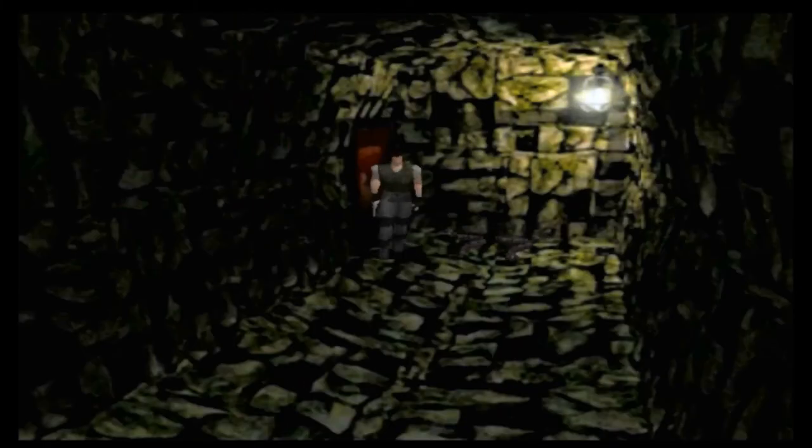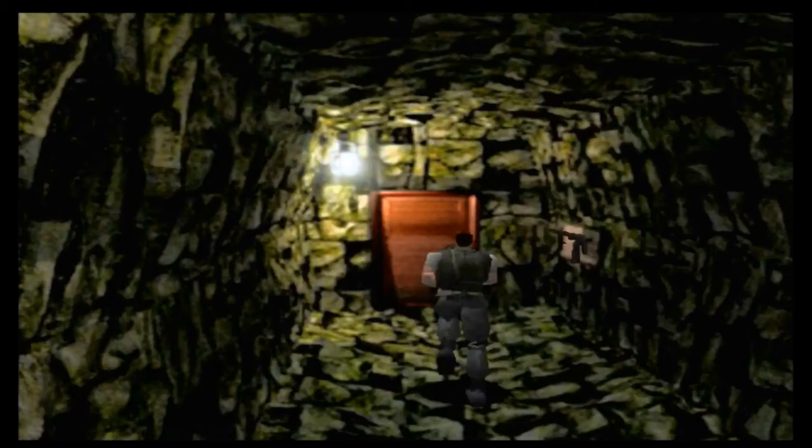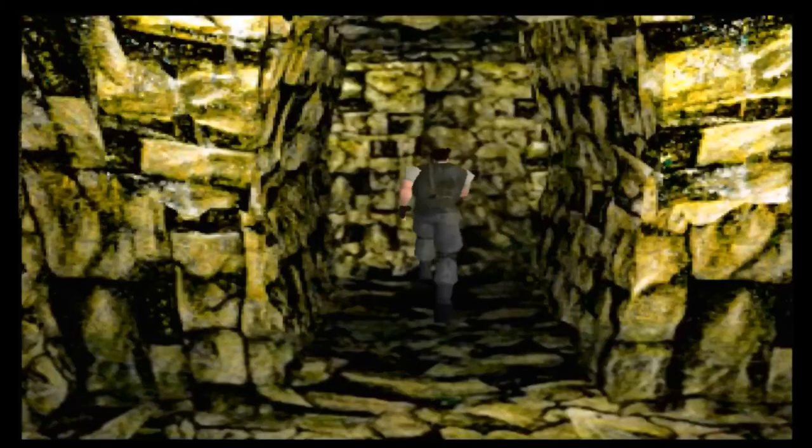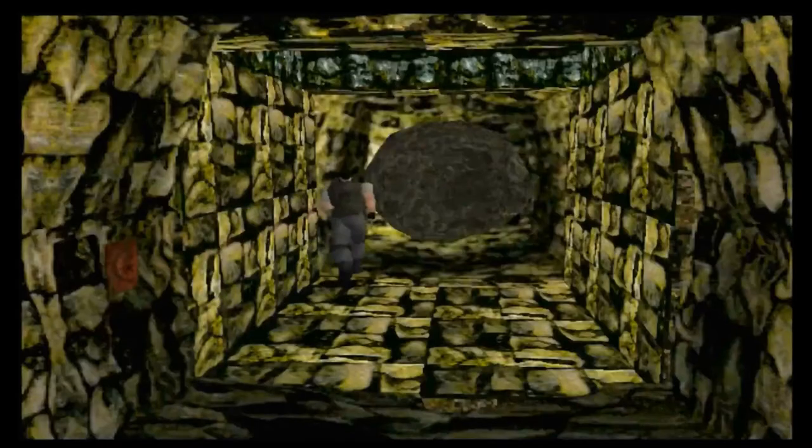I didn't really need to keep the Cold Python - I probably should have just brought the shotgun because we've actually killed all the hunters down here. All we've got are these useless snakes. How scary. If you hadn't brought the flamethrower through, that door would be locked. And before I start to use the hex crank there, I remember I have to trigger the boulder.